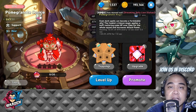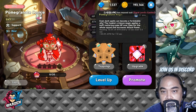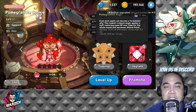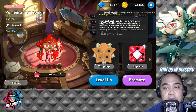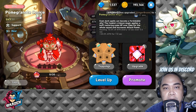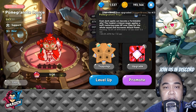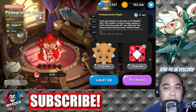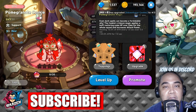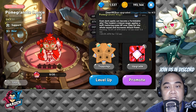For Pomegranate Cookie, she is primarily a healer, and she also increases attack for seven seconds. She's a mix of heal and attack increase, which is very good because in PvP any increase in attack is useful and any healing is useful as well. She gives you a different side of PvP where you can enhance the attack of all your cookies.